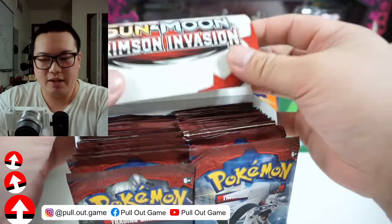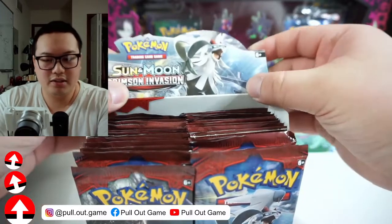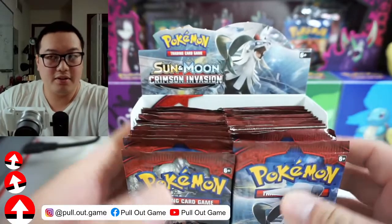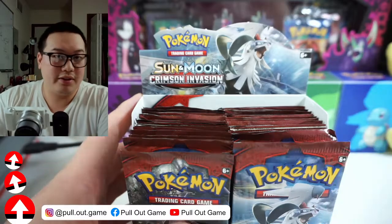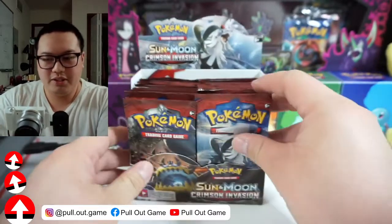I do like Crimson Invasion because they have the rainbow Gyarados. The best chase card would be Gyarados. And they have like reverse holo energies in this set which look really cool — they have a gold color to them. But here's 36 packs. Let's go ahead and open these, going right to left.